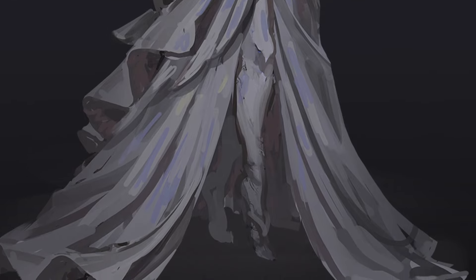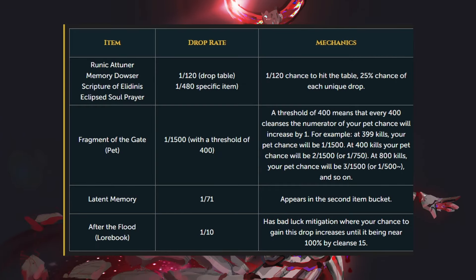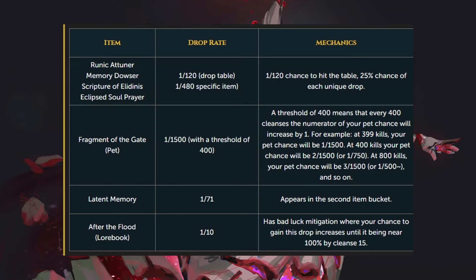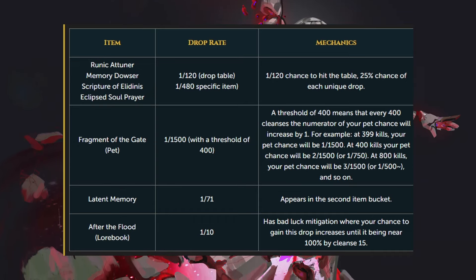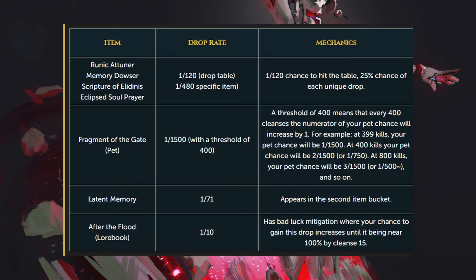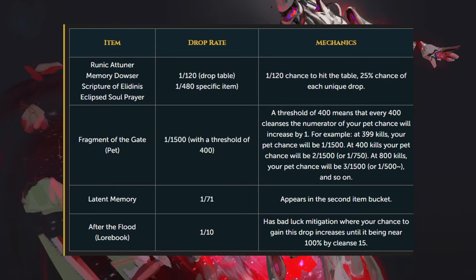For a total of four guaranteed rewards, with a 1 in 120 chance of a fifth. Looking at the unique drops, any of the rare main items, the two off-hands, the scripture and the prayer, have a 1 in 120 drop rate, or 1 in 480 for a specific item. You have a 1 in 120 chance to even hit this table, and a 25% chance for each unique drop, so they're equally weighted.